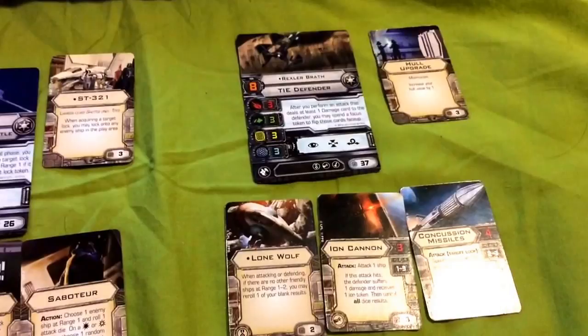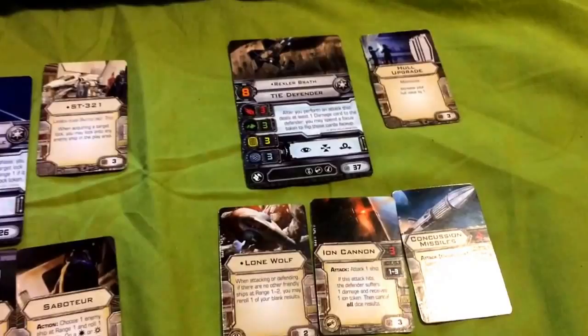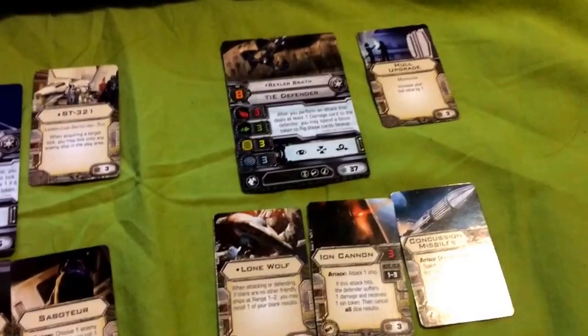The trick with this build is: if you can, keep your Focus token until after you attack, and then spend that Focus token when you are able to deal hull damage, turning all the hull damage you deal into critical hits.